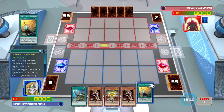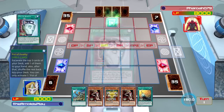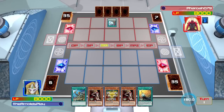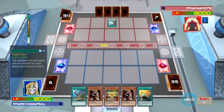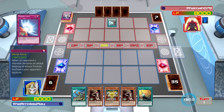I'm playing against Pharaoh079 and we'll find out what he's using a little bit later on — oh, maybe now since he's using Pot of Duality first and he's going first. Pot of Duality allows you to excavate the top 3 cards of your deck, and those 3 cards are Swords of Revealing Light, Mage Power, and Mirror Force.